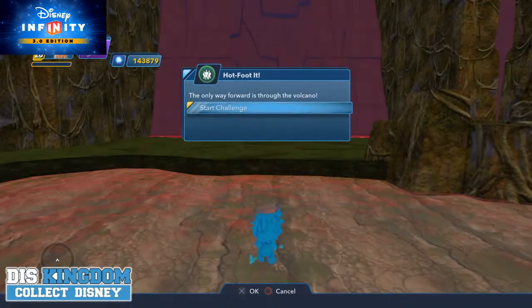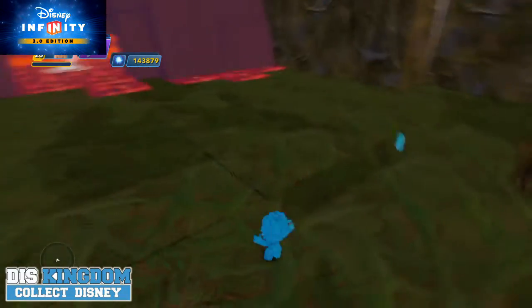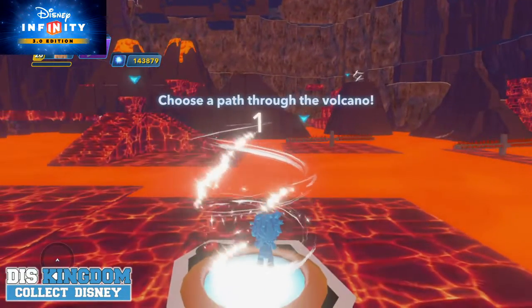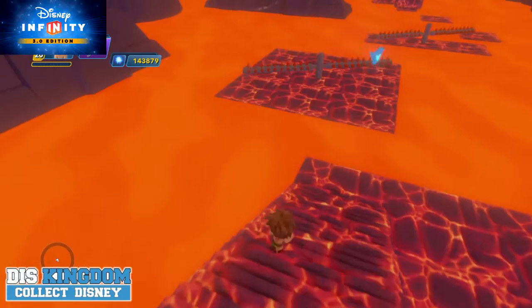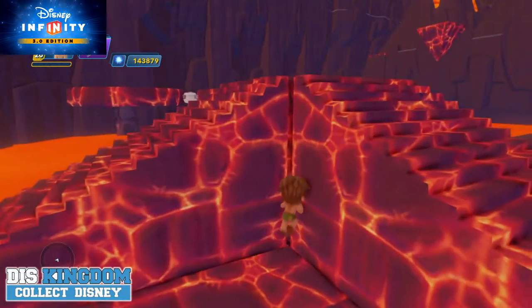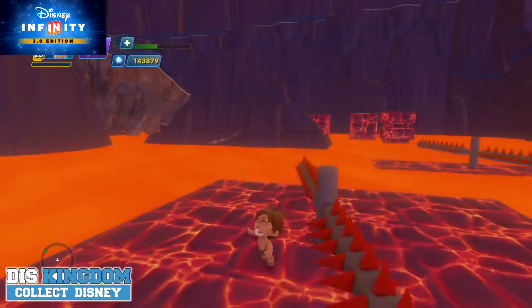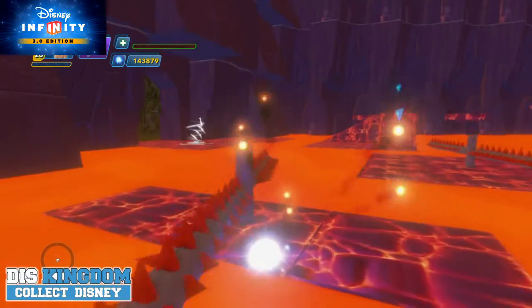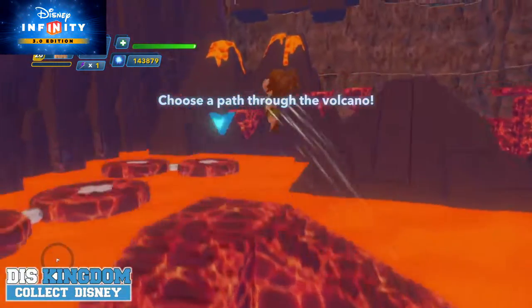Okay, he's covered in water — the only way forward is through the volcano. Choose a path through the volcano. I'm not sure which one to take... I'll go this way. Whoop, I just fried him — that wasn't the best way. Okay, that didn't quite work.